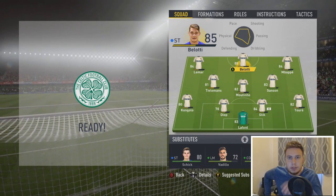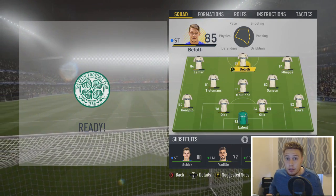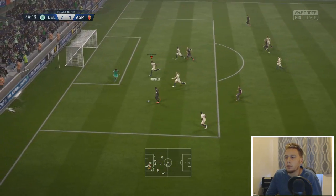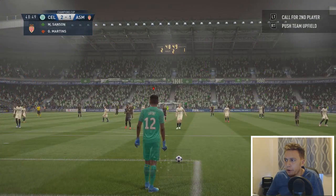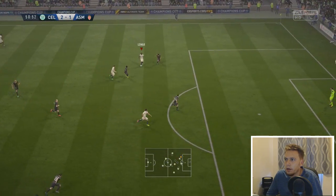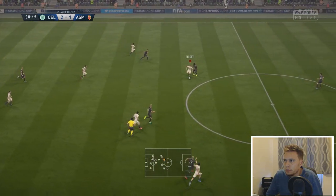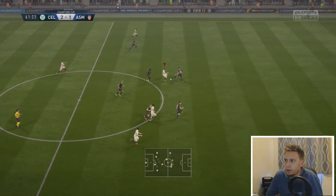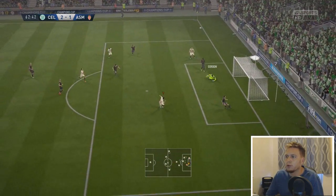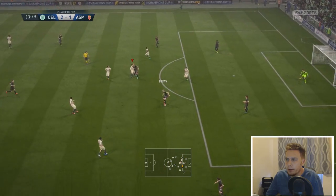Switch to a 4-3-3 for the second half to match Celtic's formation. I feel like we've got the better players, so as long as we're playing the same formation we should have the better of it. Dembele inside Scott Brown, back to Dembele — Glick, no way, he's got it under Lafont, I thought that was going to go in. Comical defending. Belotti plays it left to Lamar, played it back to Belotti, hits a low drive — that's poor from his standards. Nice turn from Belotti, drive at the defenders, Yuri Tilman stabs it forward. Belotti could be in here on his weaker left foot — good save Gordon. Mbappe's underneath it, acrobatic attempt, didn't strike it cleanly. It's getting better though, looking more positive.